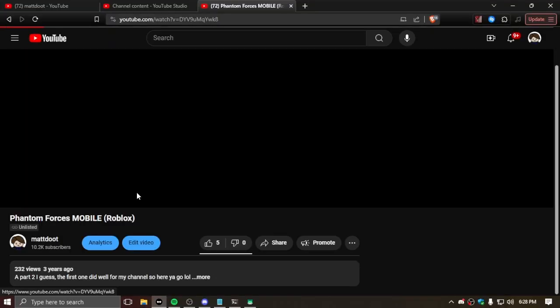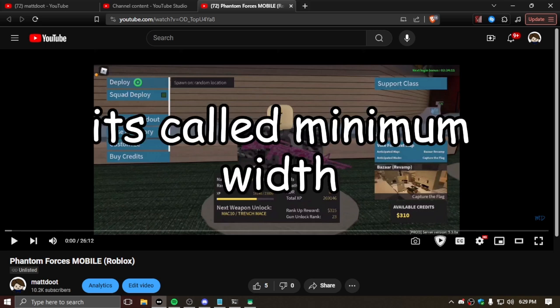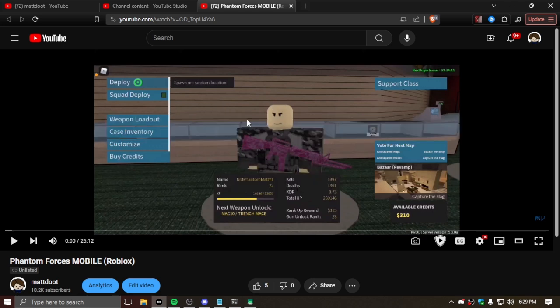How I did it in that video was much different. For Android, you have to enable developer options - you find the build number in your device's settings and tap it seven times until it says you're a developer. You have to edit your minimum width to something like 750, and raise it if it still doesn't work. Then you could join Phantom Forces on your phone. I connected a controller and that's how I did it in that old video.